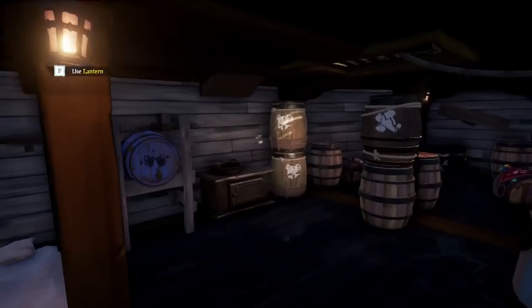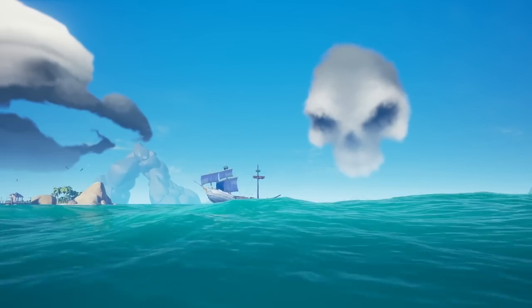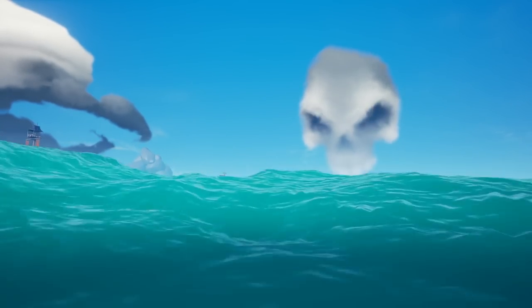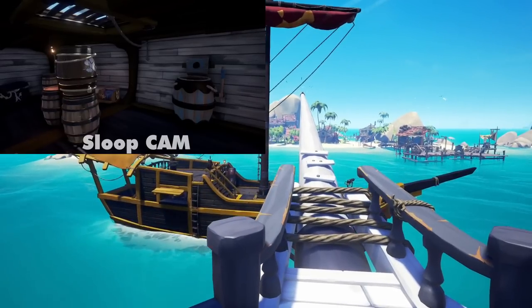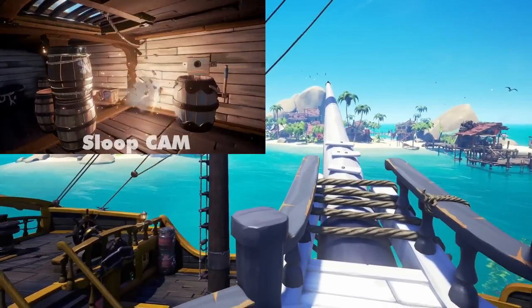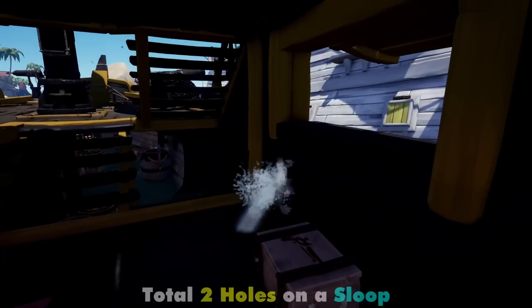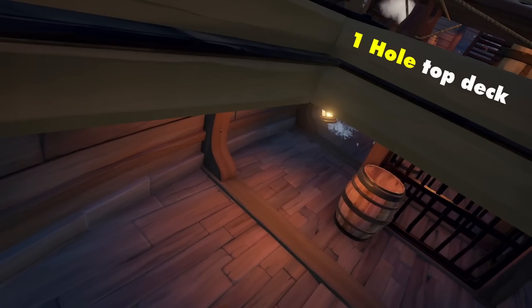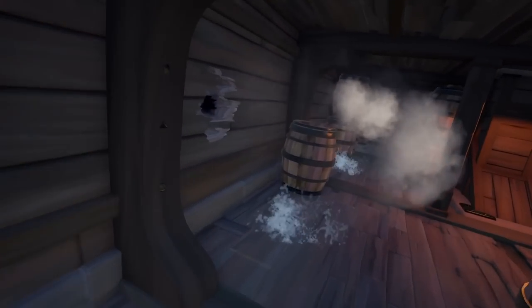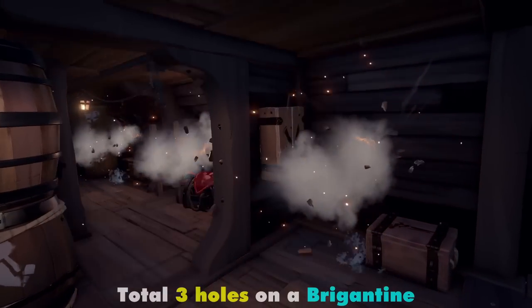As a general rule, no ram can cause more than three holes for the initial hit, regardless of ship type. However, since the game sometimes has hit detection issues, you might rarely find answers that don't make sense — sometimes you see four, and in others none. Back to our discovery: what matters the most is speed. We rammed a galleon into the side of a sloop against the wind and it caused fewer holes than ramming a sloop at full speed into the side of the galleon. Same results with the brigantine. When it gets to ramming, sloop is boss. This also supports our discovery that sloop has the toughest hull.